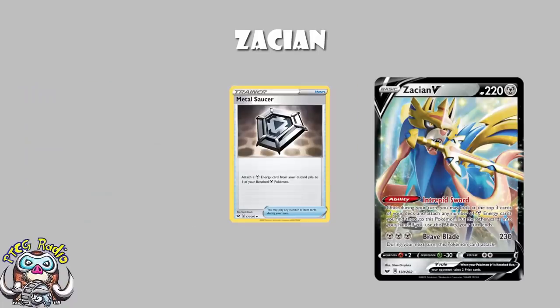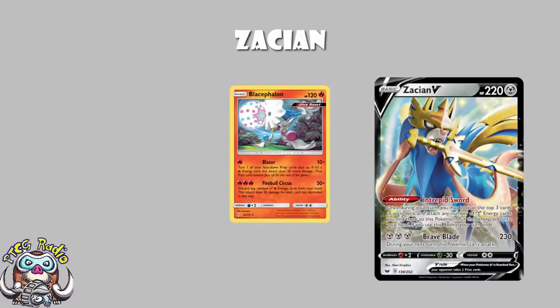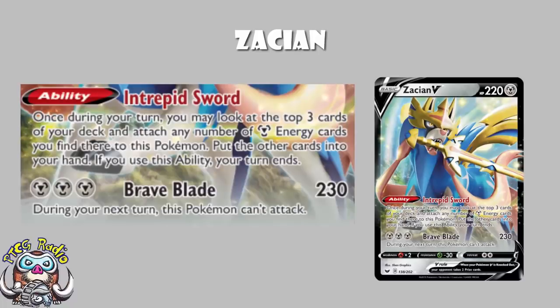I did my end of year awards the other day, and I told you the best card released in 2020 was Zacian V — and I don't even think there was a particularly strong competitor. It has that rare mix of being a great support card — there are decks like Blacephalon that play it just for the ability to draw — and also a great attacker. But it's rarely been played by itself until now. What we've basically got here is a deck built to take advantage of Zacian V and only really Zacian V, getting you up and rolling as fast and as consistently as possible.